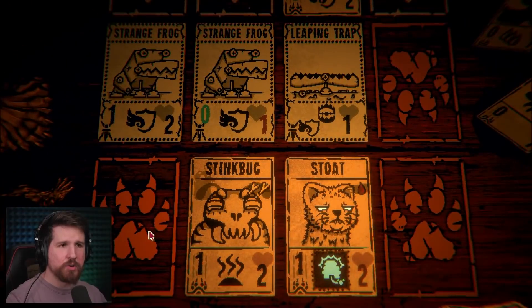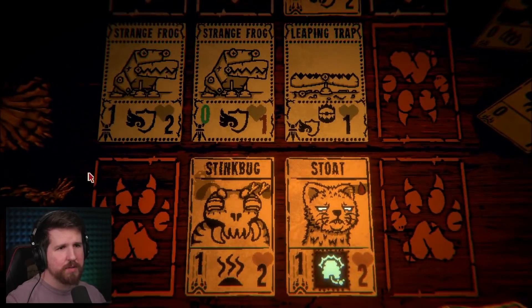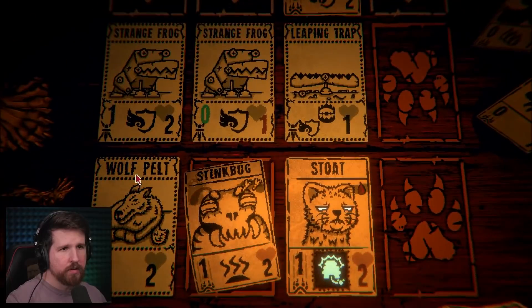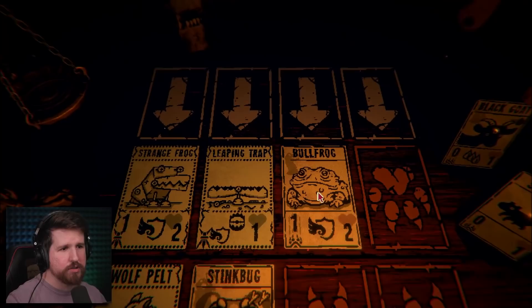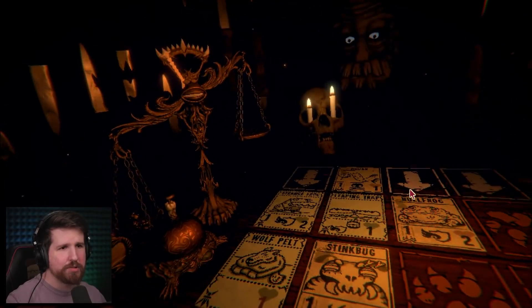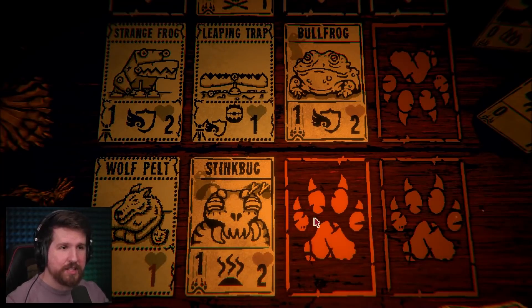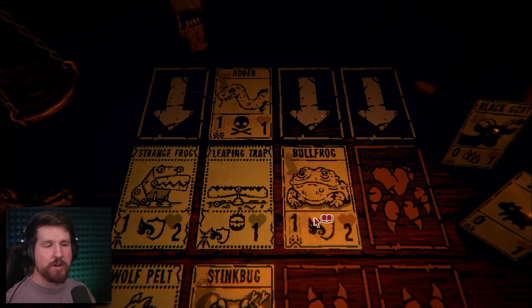Now we can play the stink bug, which will be funny against the strange frog because it'll just kill it. Here's the deal - I'm going to put the bee against the leaping trap, and it's going to kill the leaping trap, but then the leaping trap is going to kill it. Because that's just how life works. Wait! The strange frog leaves behind a leaping trap. I did not know that part. That is key information that I was missing, so that means stoat's going to die. That's frustrating. We'll play the geck next turn when we need walls.